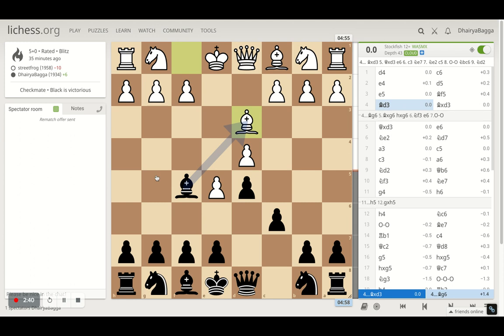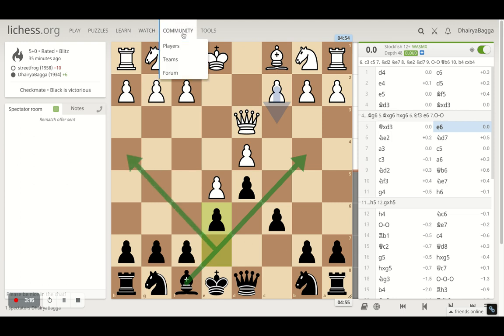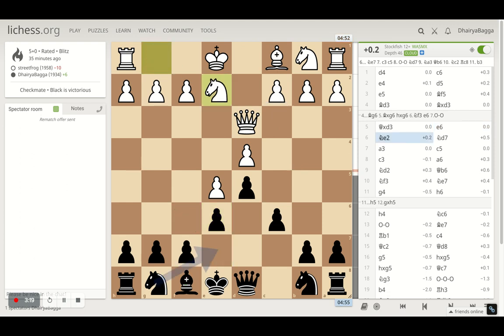Going back to the game: after bishop to f5, I took on the bishop, the opponent takes back with the queen, and I play e6. This is more solid, and after move five we are in an equal position — which is what you want from an opening. White has the majority of center control, but black is not lagging behind in controlling the light squares. Since I traded off the light-square bishop, my dark-square bishop is now much stronger.